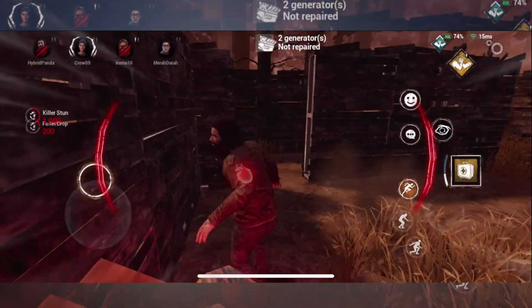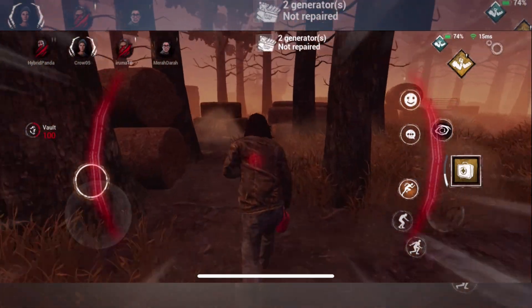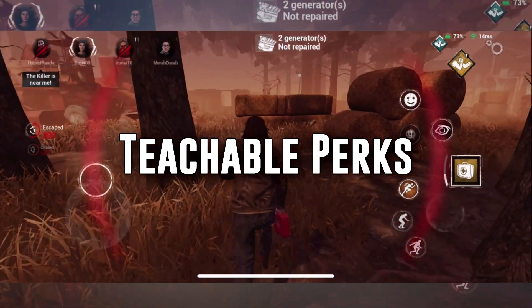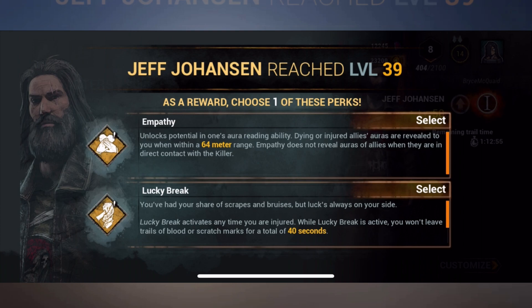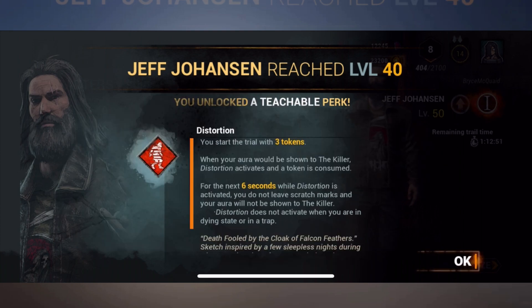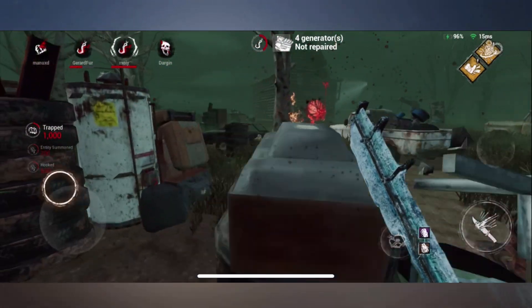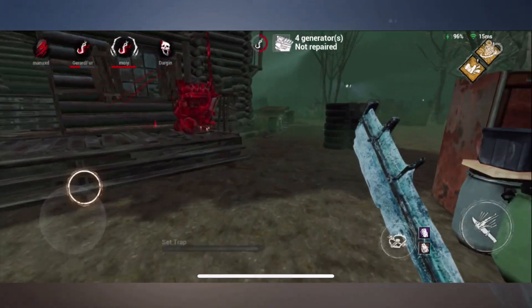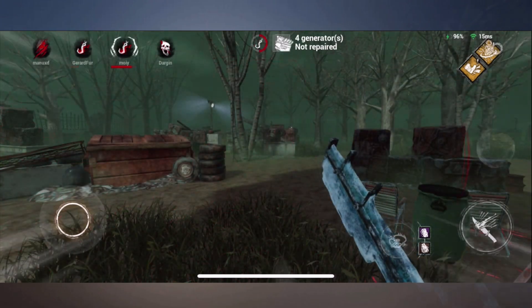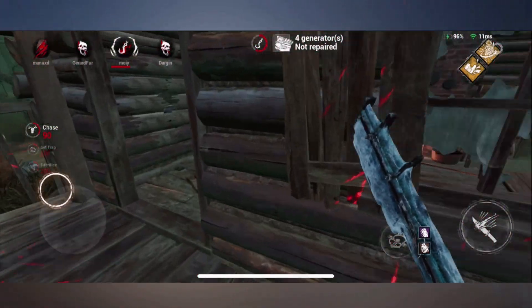Regarding getting started with characters and which characters to pick — each different character has their own three perks, but they are not just specific to each character. We have teachable perks. Leveling up any character — killer or survivor — to level 20, 30, and 40 will unlock the perks specific to that character and make them available to find when leveling up any other character. For example, if you were to level up Meg — who I think is a really good choice at the start with three very good perks: Quick and Quiet, Sprint Burst, and Adrenaline — if you get her up to level 40 and unlock the teachable perks, you could then level up Dwight or another character and find Meg's perks while leveling. If you leveled every character to level 40, every single perk in the game would be available on every single different character.